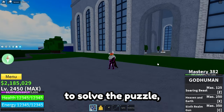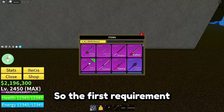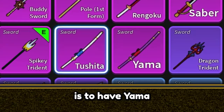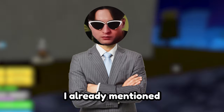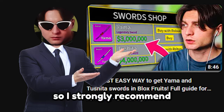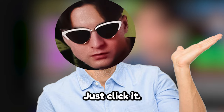To get Cursed Devil Katana, you need to solve the puzzle, but to start it you need to unlock the puzzle. The first requirement is to have Yama and Toshira's sword with 350 mastery on each. How to get those swords? I already mentioned in my previous video, so I strongly recommend you watch it — link in the description or here in the corner, just click it.